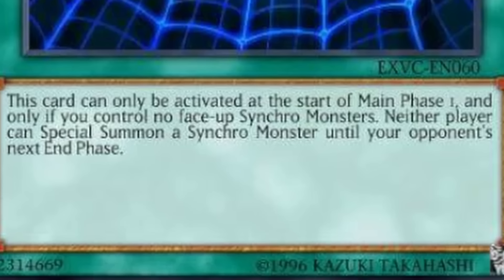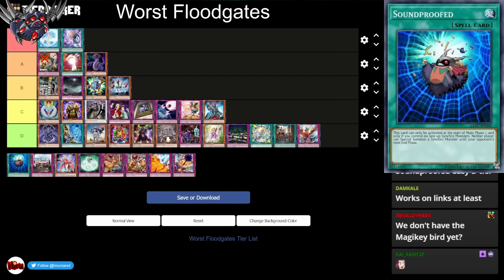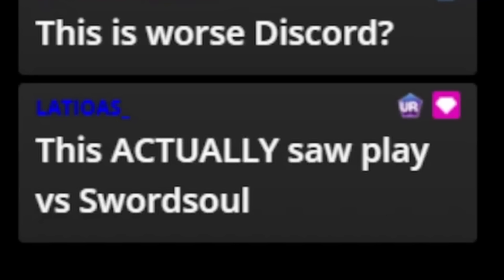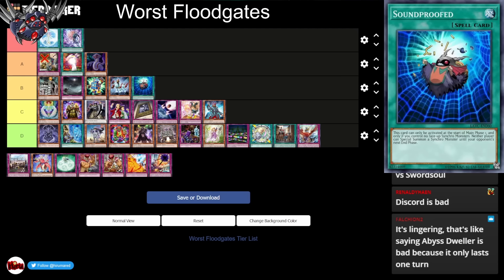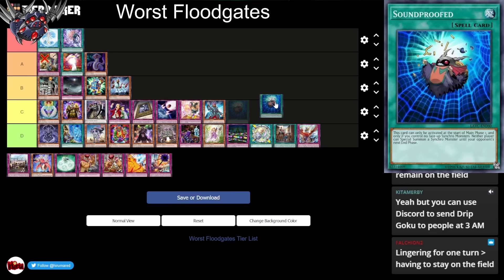Next up, Soundproofed. This card can only be activated at the start of Main Phase 1, and only if you control no face-up Synchro Monsters. Neither player can special summon a Synchro Monster until your opponent's next end phase. Soundproofed seems like it's garbage — it just stops Synchro Summons for one turn. You could use Discord to stop Synchro Summons forever. This is a worse Discord. I'm gonna put this in B tier — it still stops Synchros. This actually saw play versus Sword Soul. It's lingering like Abyss Dweller but bad because it only lasts one turn. If this was actually played, we'll put it in D tier.